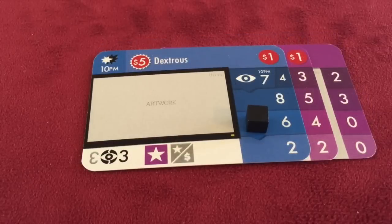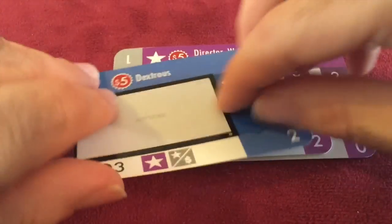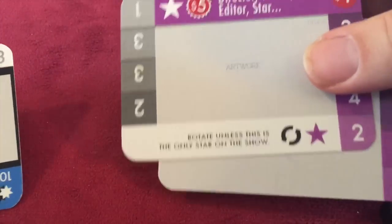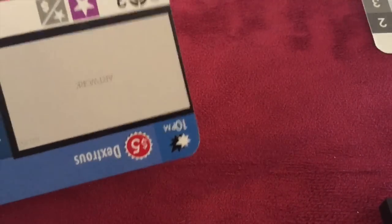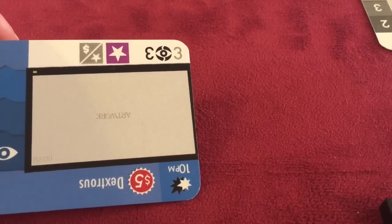If later in the game I decide I want to cancel Dexterous and replace it with some other show, I'm going to put Dexterous in reruns, rotating it as normal. Any stars or ads that might be on the show get discarded — they go out of the game. So any stars or ads you may have on a show that gets canceled are gone; you do not get to keep them.